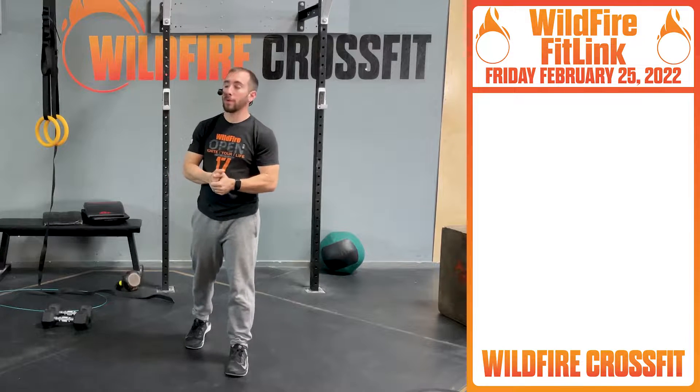We're going 45 seconds for max reps. We have air squats — get these legs nice and explosively warmed up. Then alternating v-ups, pop back and forth. Then you have push-up to side plank — core engaged, down, up, back and forth.